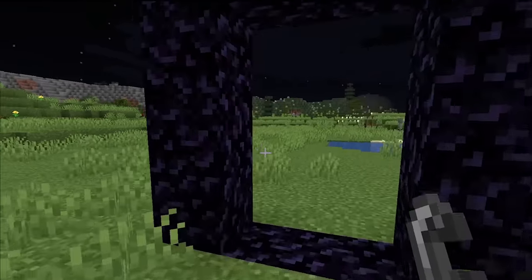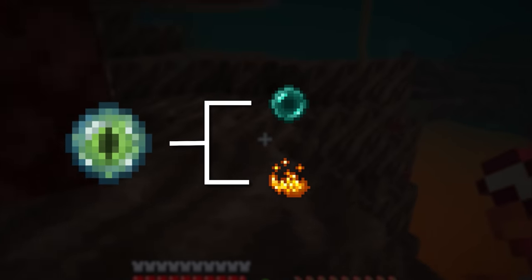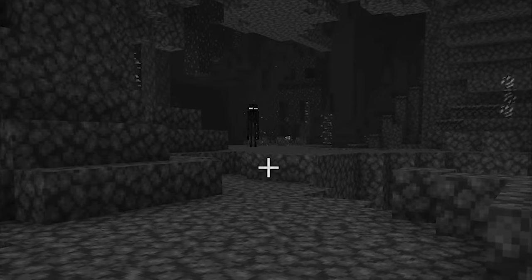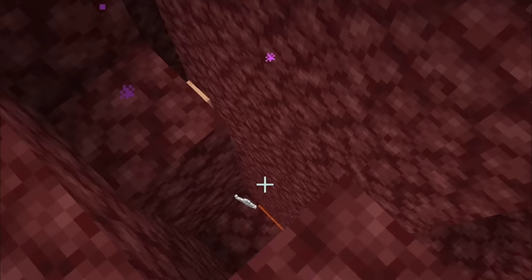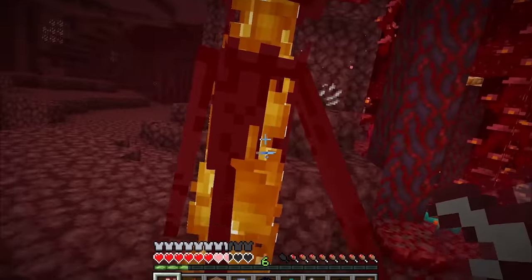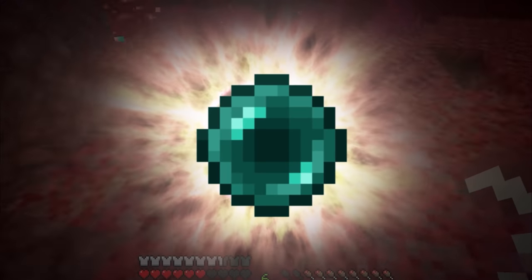Now that I got my flint and steel, I can finally — yes! The portal is ready! I'm going in! On to step three — craft an Eye of Ender. I'll need enderpearls and blaze powder, which don't come without a fight! I see my first enderman — you're gonna give me the enderpearl one way or another! Did he drop one? He dropped an enderpearl!